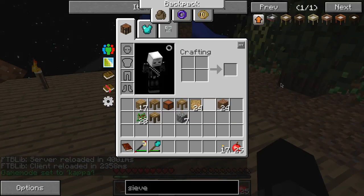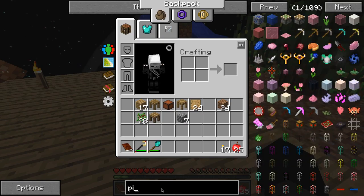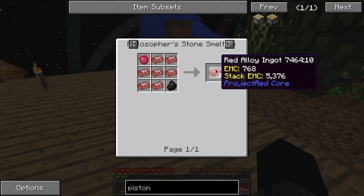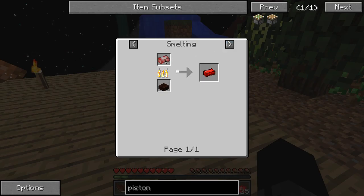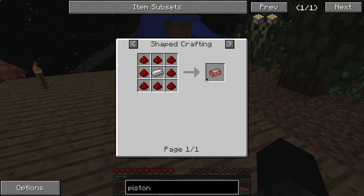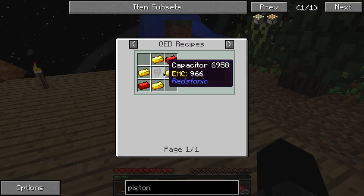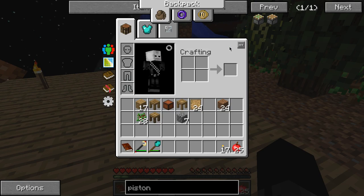So crafting recipes are harder. For example, this sieve — it stayed the same, okay. But let's look at pistons, for example. Pistons are simple, you know what a piston recipe is. This time it looks pretty similar, but it needs one of these red alloy ingots, which is basically a bunch of redstone around an iron. You smelt it to make the red alloy, and then you can do all sorts with it. Yeah, like capacitors — these are all hard to do. You get the point.